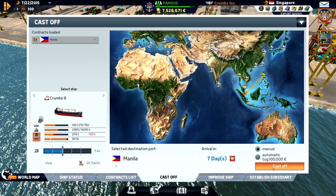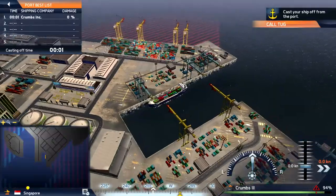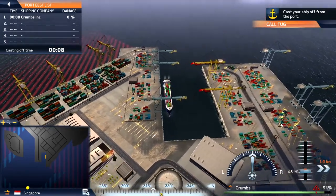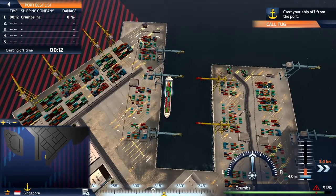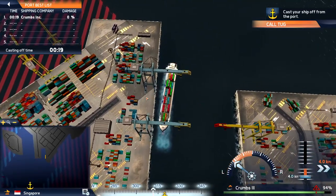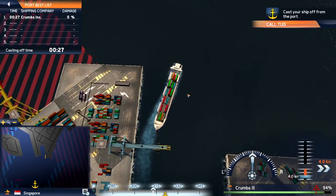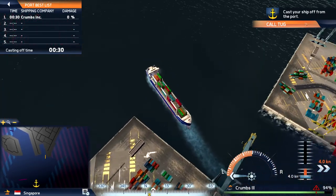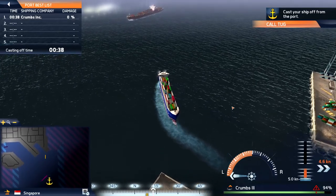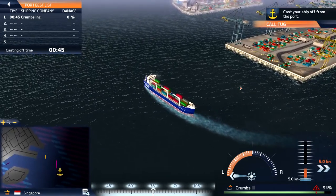We'll use manual so we can see how the port looks in Singapore. It's a pretty large port - one of the world's largest ports. Let's back up a little bit and see how we'll find our way out. Let's turn so we can swing around and go at five knots full speed. It looks like there are no other ships coming that way, so we should be fine.